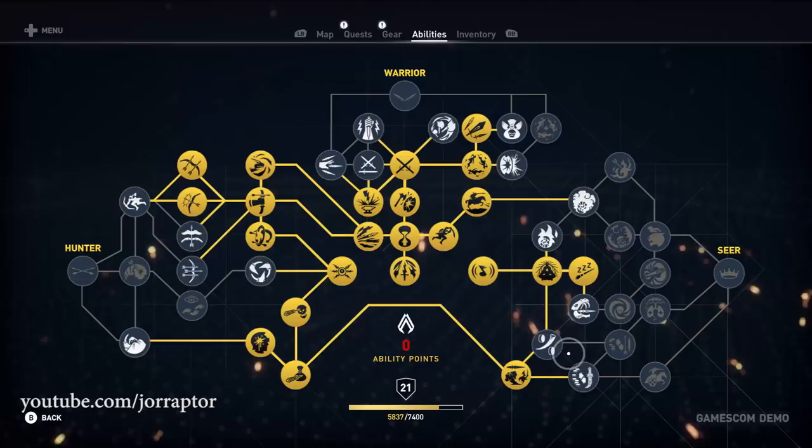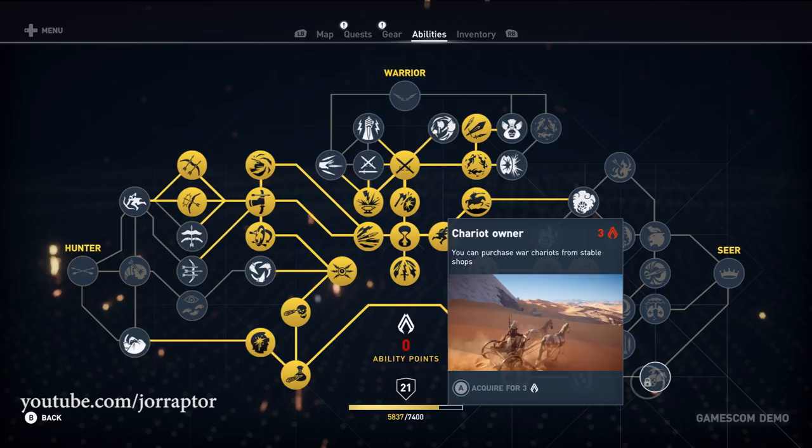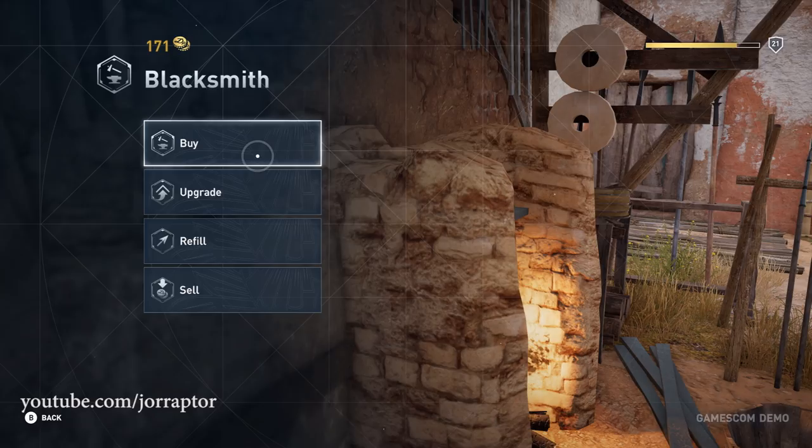Buy Materials lets you purchase crafting materials at a store if you're into crafting. There are three types of mounts in Assassin's Creed Origins — horses, camels, and chariots — and to buy war chariots you need a specific ability. Backstore upgrades the store, though interestingly I could already buy rare items in my playthrough without that skill, possibly because it was a demo build.